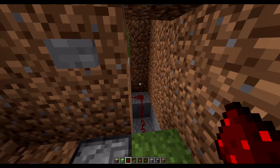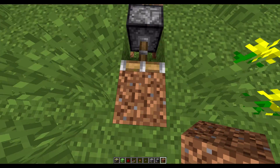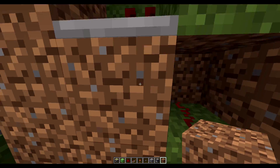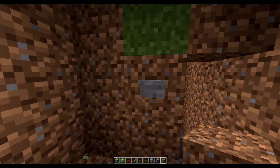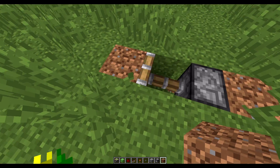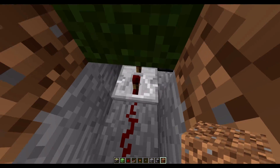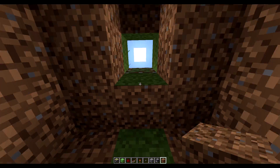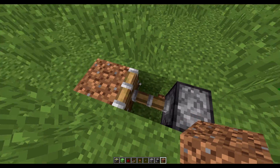We get stuck in the block a little bit, so in order to correct that we're going to set this repeater to one more tick. Now we're no longer stuck — if you get stuck, just add one more tick of delay. Now it's on a three-redstone-tick delay and it works pretty nicely: we go up and land perfectly.